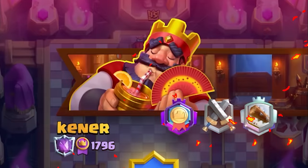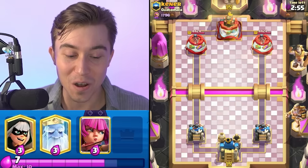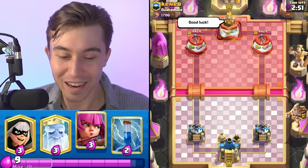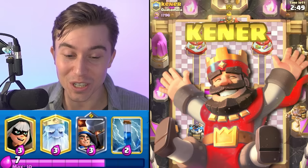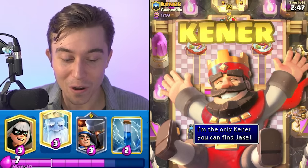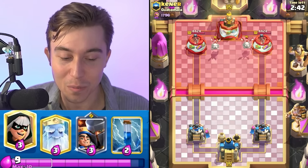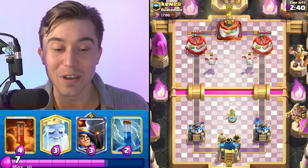Lots of luck to everyone using creator code surtide to support the channel. We got a game against Kenner — not Ken, not Kenneth, but Kenner. This guy has got a new evolution of names. We're dropping our Archers in the back and he's going for a Skeleton Dragon split. When we see Skeleton Dragons, we're expecting some type of Fireball bait or a Lava Hound deck.